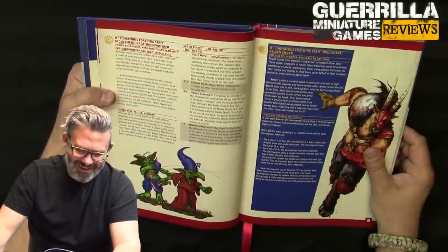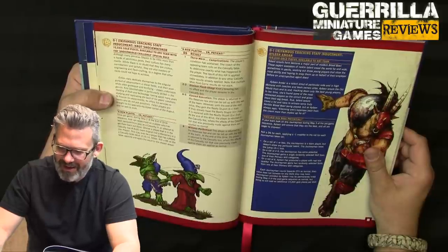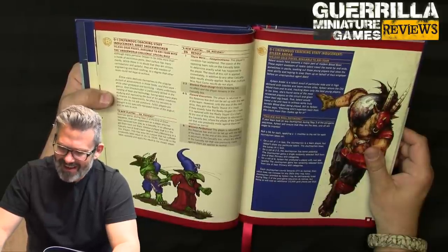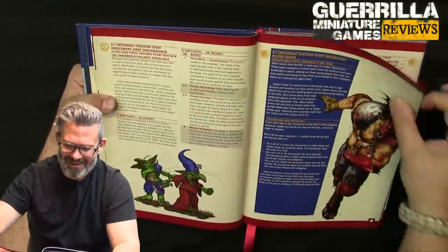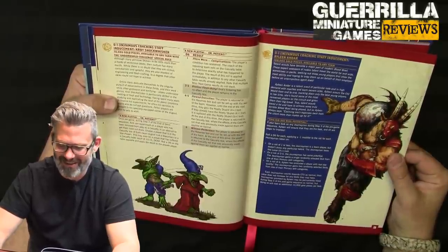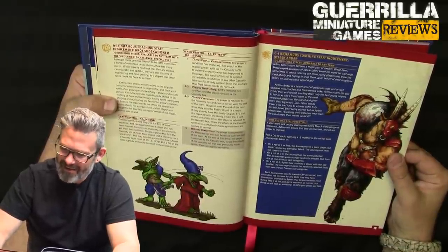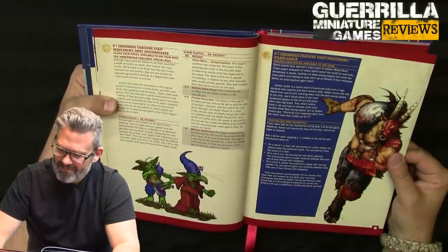Kraut Shock Whisker is basically a doctor — a new player and a patient who can try to put people back on, with possible complications. The player's condition could worsen, and the coach of the opposing team rolls on a table to determine exactly what's happened. Aileen is available to any team as a talent scout.